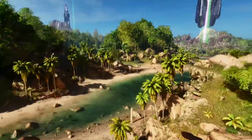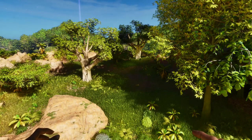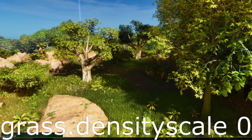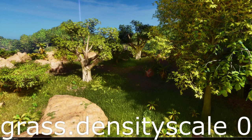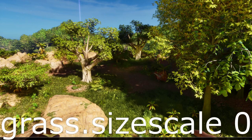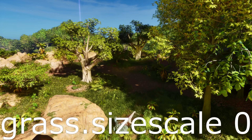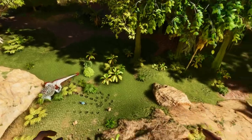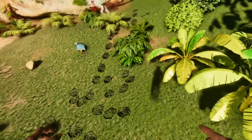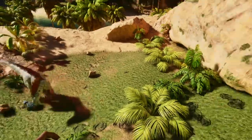These next two are strictly related to the ground and foliage. A lot of people want to get rid of that foliage — in our PVP cluster we call this 'turning ASA back into ASE'. The first one is: grass.densityscale 0 — hit enter and you'll see a lot of it go away, but not all of it. That's why you need the second one: grass.sizescale 0. Once you hit that, the only foliage left will be things you can actually gather and footprints from larger dinos.